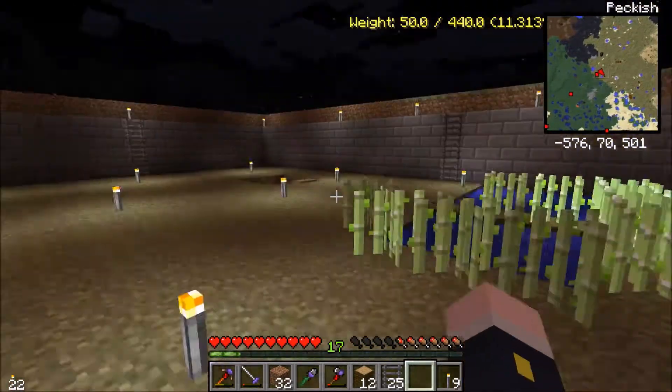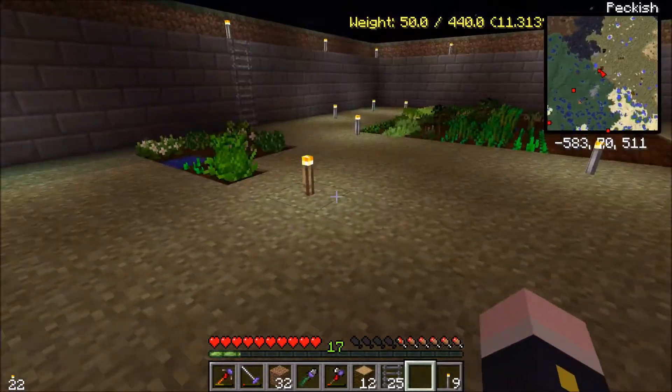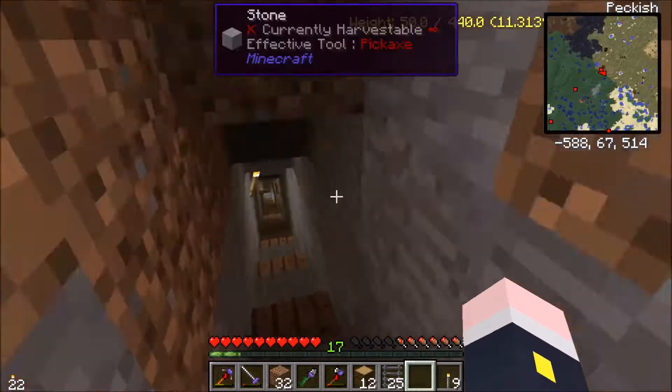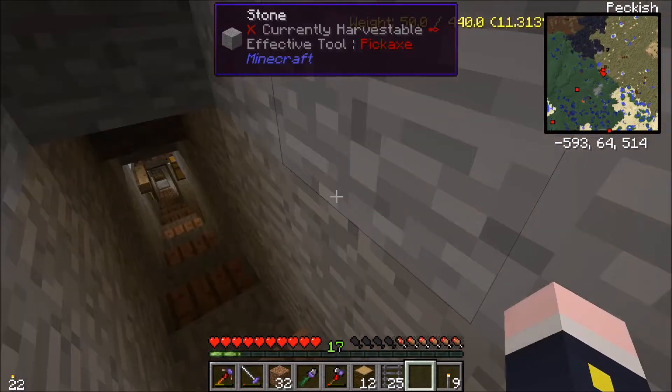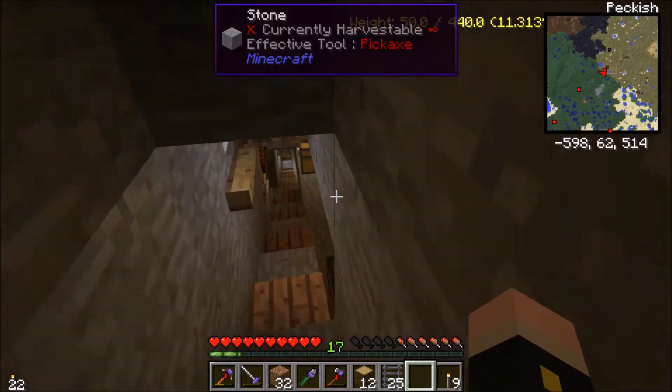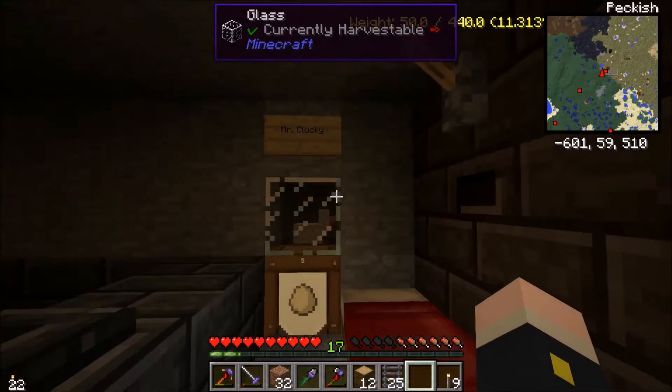Planted a few more of these. Increased my cactus field — I had to resort to eating a couple of those. But there's the cows. Now the chicken — I present to you Mr. Clucky! He has eggs. Don't ask me why an egg-laying chicken is a mister — but it says Mr. Clucky.